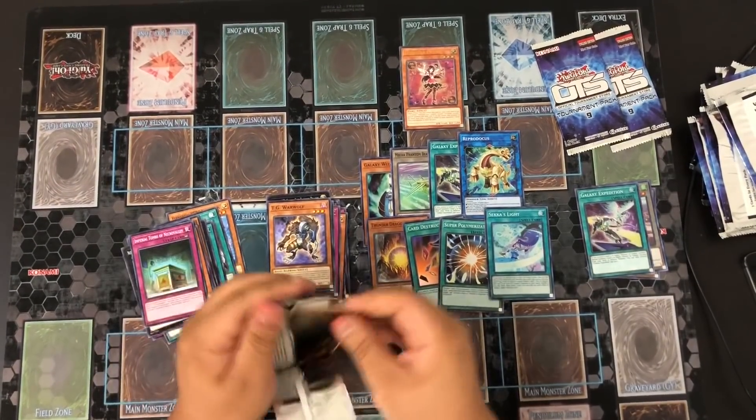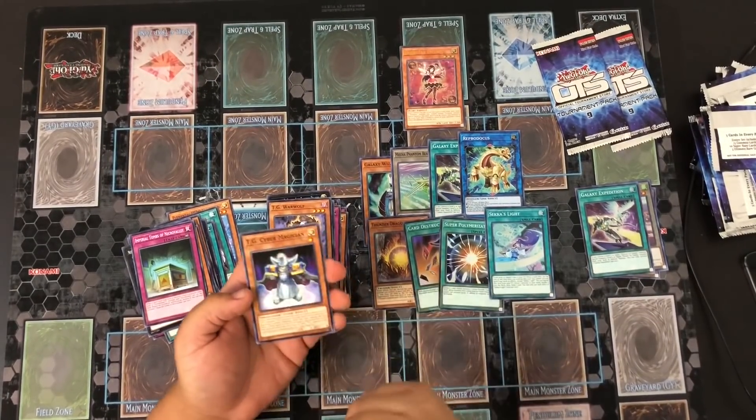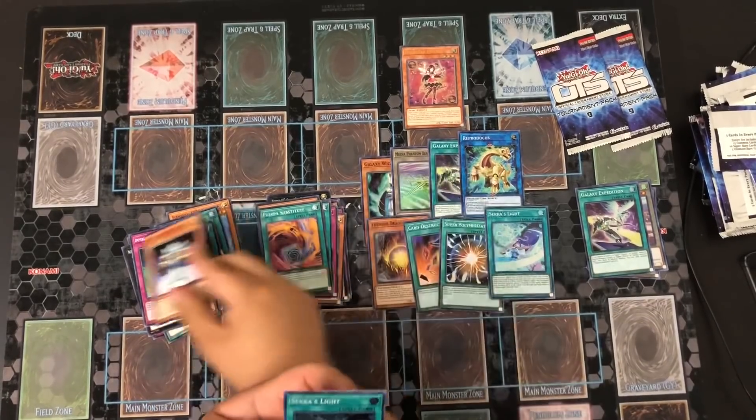Let's see if we can pull the last two supers for the set in these remaining packs. Next pack: Fusion Sub, TG Warner, TG Cyber Magician, and another Second Sight.